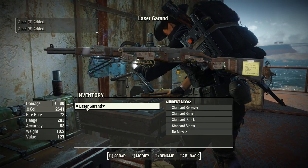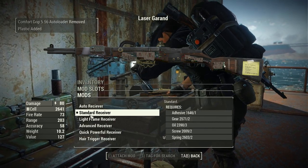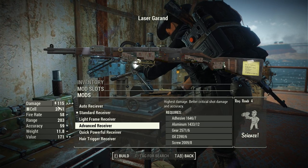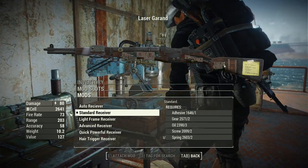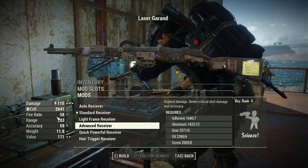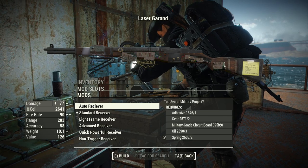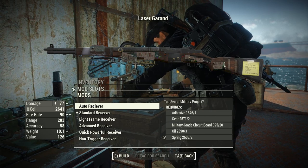Over at the weapons workbench, this mod has a bit going on. Starting with receivers, we have standard up through advanced — they're a bit out of order, but the advanced receiver gives a maximum damage of 115 compared to the starting 80. So unlike other weapons where it typically doubles the base damage, this one just adds a little bit. We also have access to an auto receiver, which requires a handful of parts including 20 military grade circuit boards, and converts the weapon to full auto.